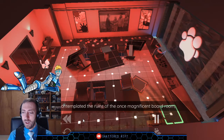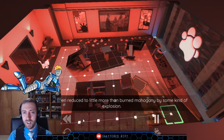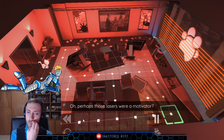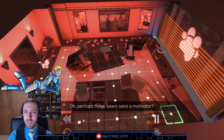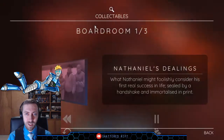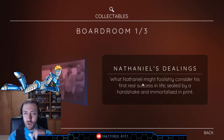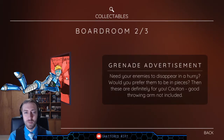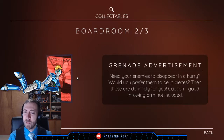Theo contemplated the ruins of the once magnificent boardroom, which had been reduced to little more than burnt mahogany by some kind of explosion. Apparently the killer had needed to clear the room in a hurry — but why? Bright Paw Industries: 'Putting the youth in eugenics.' Nathaniel's dealing: what Nathaniel might foolishly consider his first real success in life, sealed by a handshake and immortalized in print. Grenade advertisement: 'Need your enemies to disappear in a hurry? Would you prefer them in pieces? Caution — good throwing arm not included.'